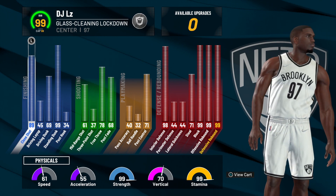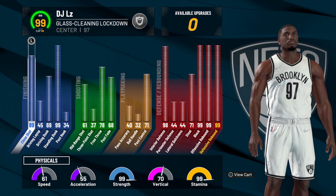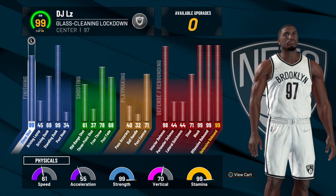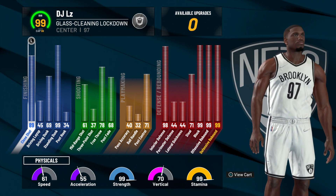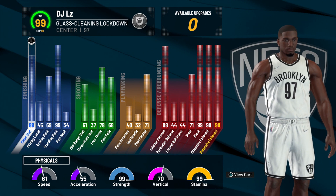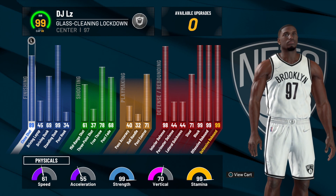Starting off with my close shot, you can see right here it is now 89. My driving layup is 45, my driving dunk is a 69, my standing dunk is a 99, and my post hook is a 34. My offensive potential increased a lot, so being able to boom on people more frequently, just going up on contested layups, definitely pays off.